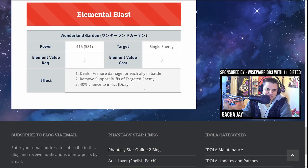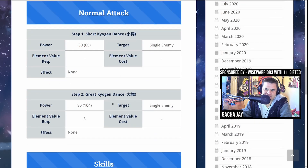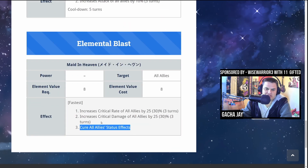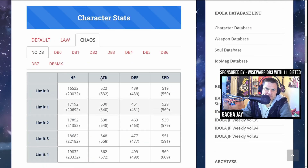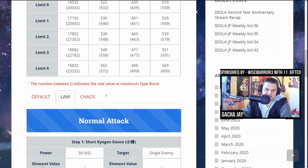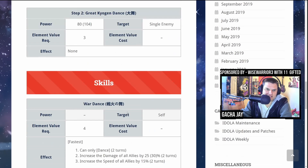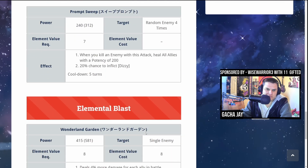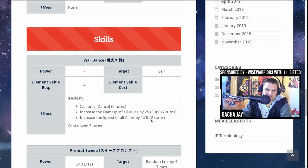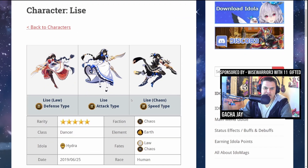Between Chaos and Law they seem pretty situational. Law is great for hyper carry situations while maintaining rainbow compositions — earth isn't predominant in the meta so she isn't taking additional damage from many matchups. For Chaos, you'd probably want to scale her with people like Windus and Jasper, though consistently reaching elemental value eight is a bit hard, so you'd likely run her in EV compositions with Windus and Jasper.